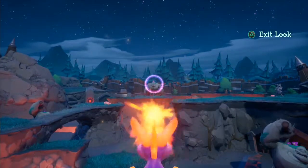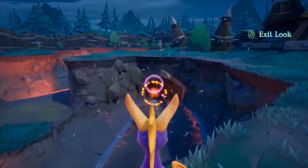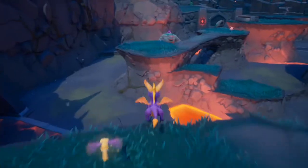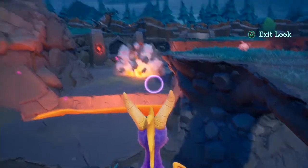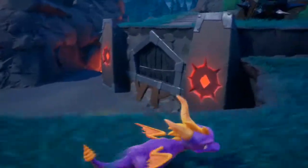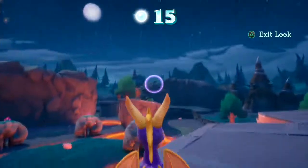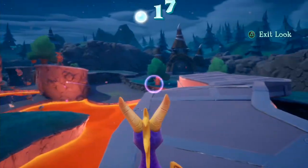Giant Slayer. Defeat every Earthshaper in Fracture Hills. Doing this post-game with the Superflame power-up means I don't have to charge them into the lava anymore — I can just point and shoot from a long distance. Take out the ones in the beginning section, then another one I missed earlier on, and further into the level there are more in a pit down here. This is where you'll find all the Earthshapers — they're all in some sort of enclosed space below the main level.